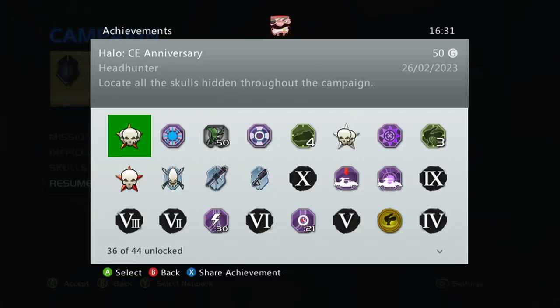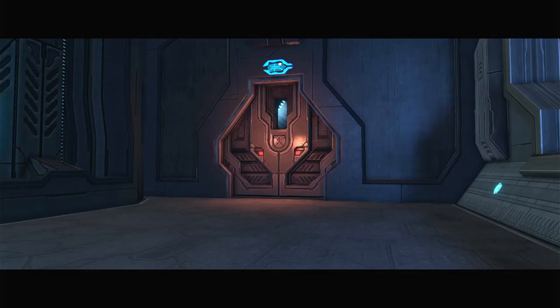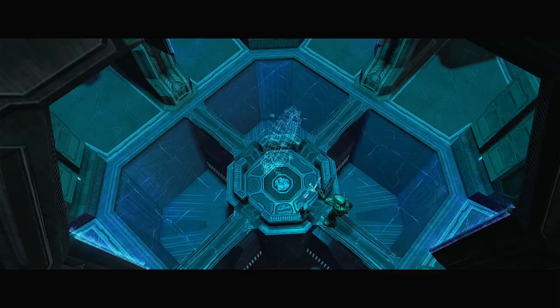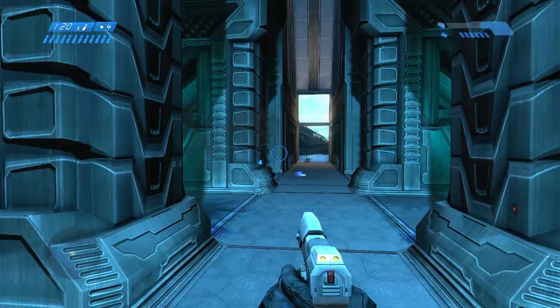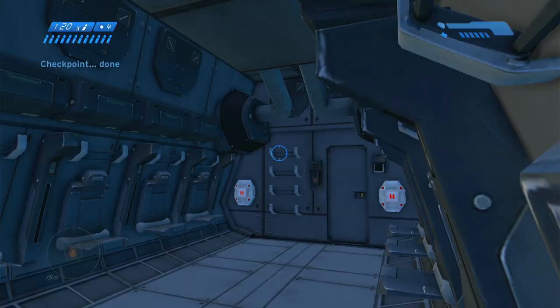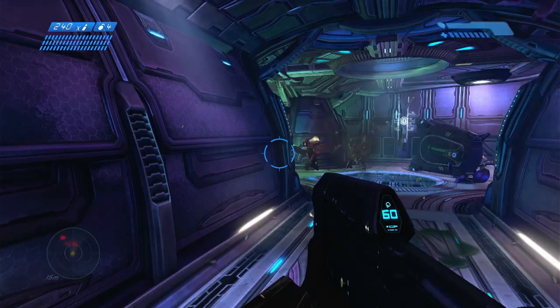With those out of the way I just had 8 achievements left, mostly mission specific things. On the Silent Cartographer I needed to escape the map room without firing a shot on Heroic or higher. Luckily you're able to use grenades, and even more luckily you can use the infinite ammo skull, so I just took my time and spammed grenades to fight my way back out to the evac Pelican. I also stuck on the Pinata and I Would Have Been Your Daddy skulls, so finishing up I unlocked that achievement and another for completing a mission on Heroic or higher with three skulls active.